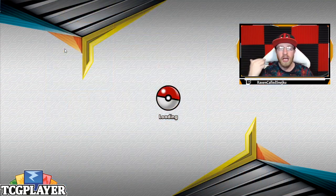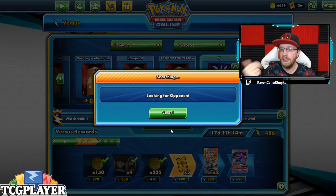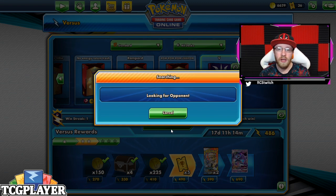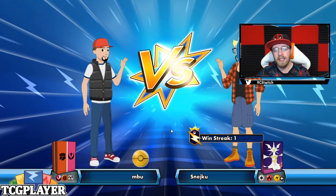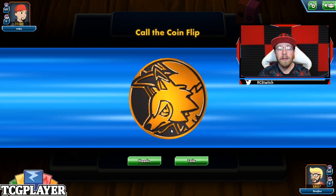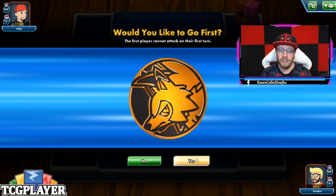You do want to go first in general, because you want to evolve into your VMAX during your second turn. Even if you would not be able to play the supporter turn one and you can only attach energy, you can play Welder turn two. Don't worry about the new rules kicking in late February — you still have four energy turn two. So on your turn two, you can attack for the full potential of the VMAX attack, which is Gold Rush: 200 damage and three cards drawn.